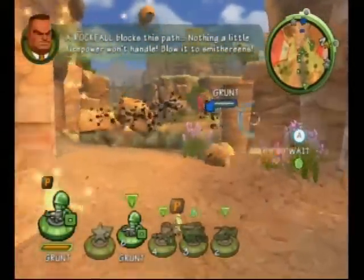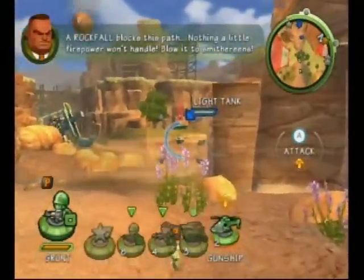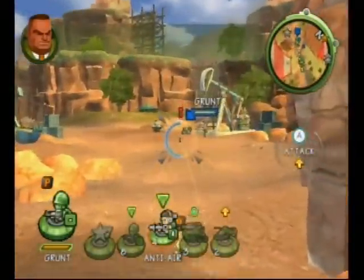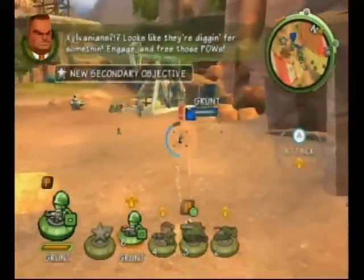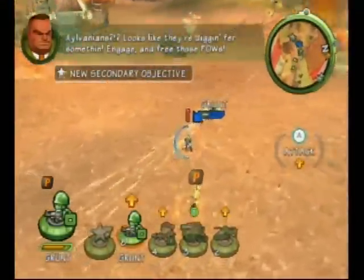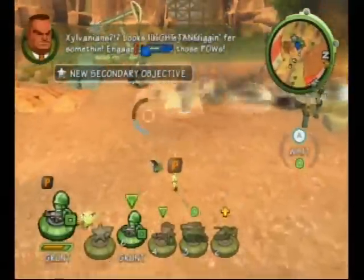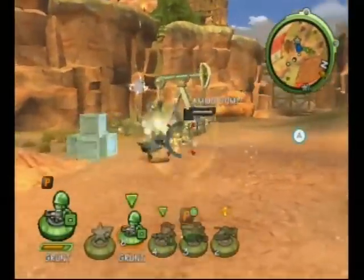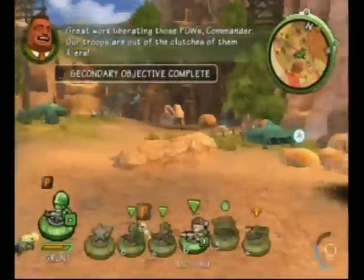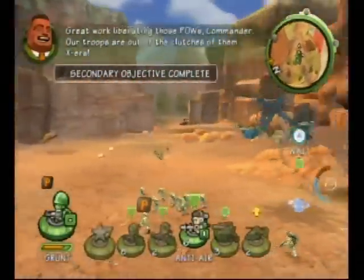After this path, nothing a little firepower won't handle! Blow it to smithereens! Exxylvanians? Looks like they're digging for something! Engage and free those POWs! Great work liberating those POWs, Commander. Our troops are out of the clutches of the enemy.